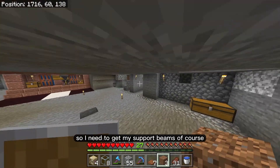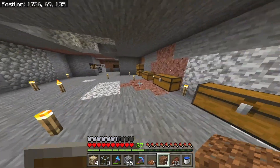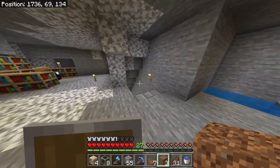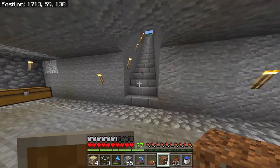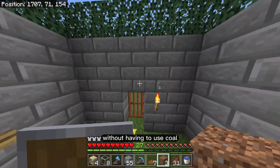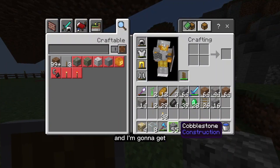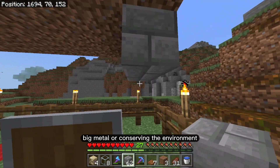I need to get my support beams so let's go grab any extra stone bricks we might have. Running low on stone bricks, but that's okay — we'll make do. It's good that I'm building a lava farm because now I can smelt things without using coal — I can use a renewable source for my energy needs, which is super environmentally friendly, and I'm going to get a big medal for conserving the environment.